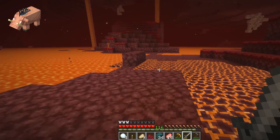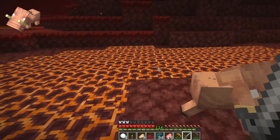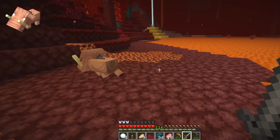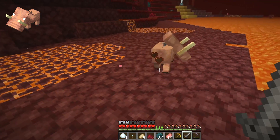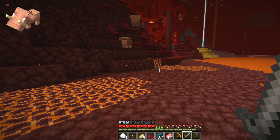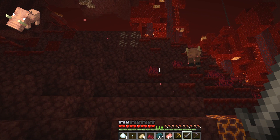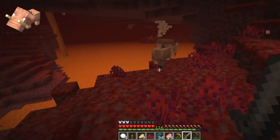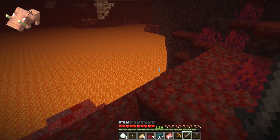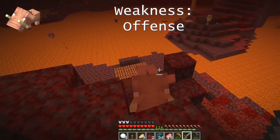The second mob that spawns in the Nether hostile towards you is the baby hoglin. This is a super easy mob to take down - all you've got to do is punch the baby hoglin once and it will run away, doing its little retreat sound, at least for a little bit, then you just punch it again and it will run away continuously until it's dead. The best defense in the case of the baby hoglin is genuinely an offense - attack it once in melee combat and it won't be able to come back for you.